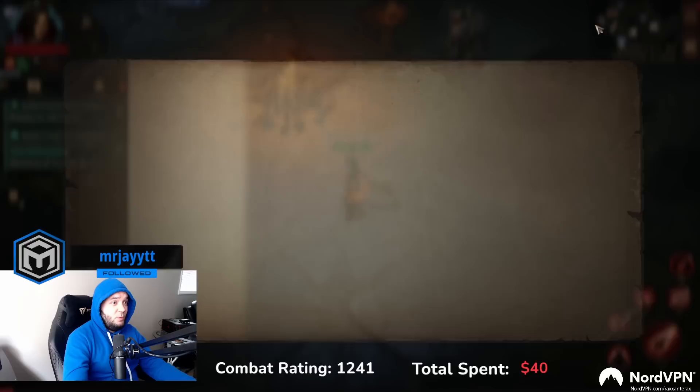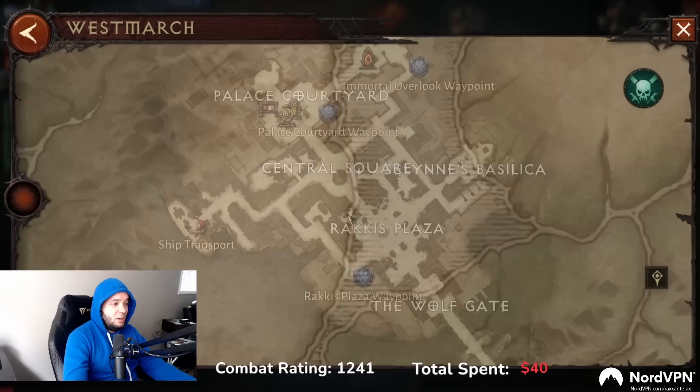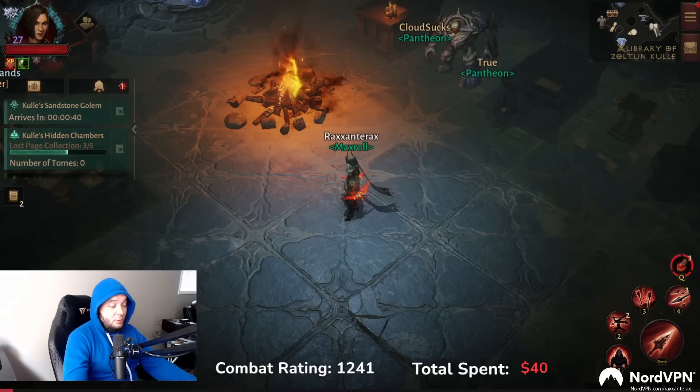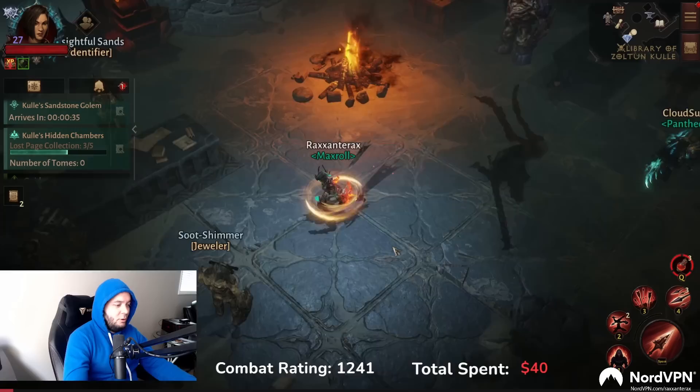Let's say you want to do your gambling in town. Have you ever gone to Westmarch and gambled down here? If not, you should — I should make a guide on exactly how to do that. Right here there's a gambler. The optimal strategy is you would only buy 20 items per day, and then you're done. Let me know if you want me to make that guide.